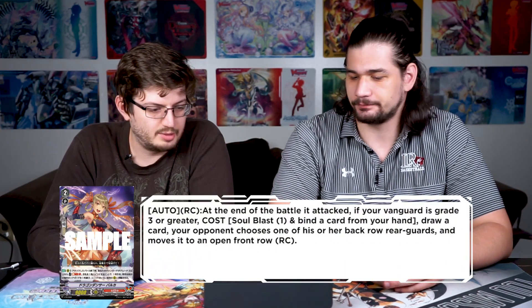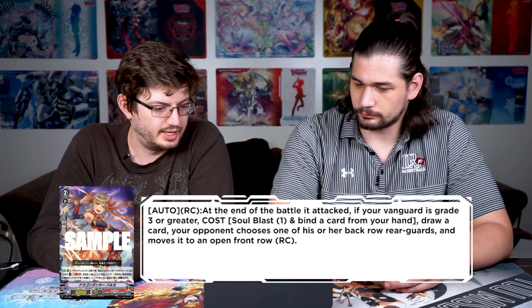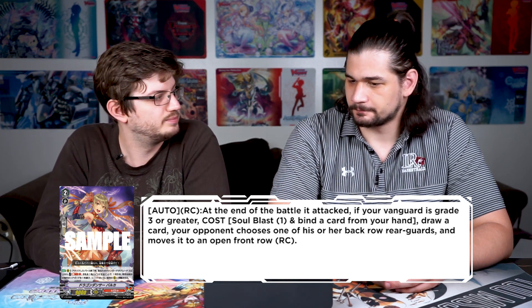Nerikami got Dragon Dancer Barka — auto rear guard: at the end of the battle that attacked, if your vanguard is grade three or greater, cost soul blast one, bind a card from your hand, draw a card, your opponent chooses one of their back row rear guards and moves it to an open front row. It does everything the deck wants — you want to get their back row, bind cards from hand, and draw cards. It's filtering, all around good.